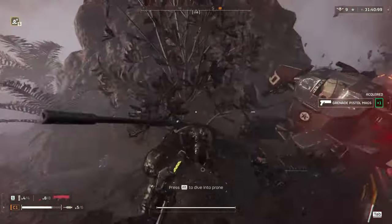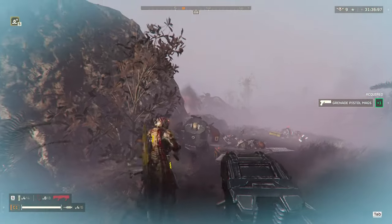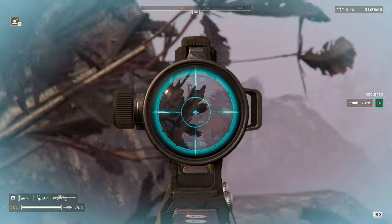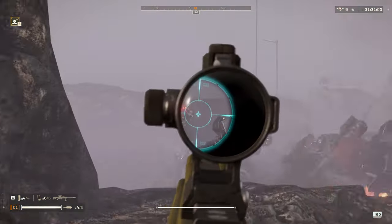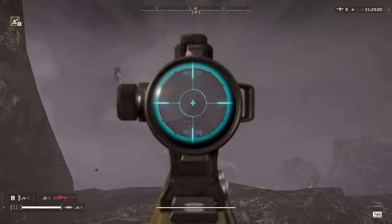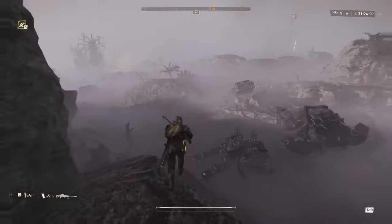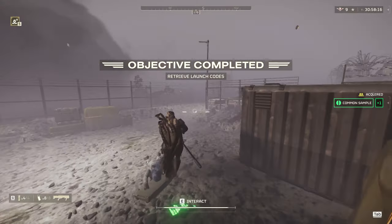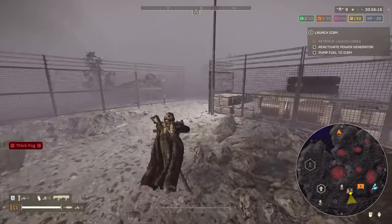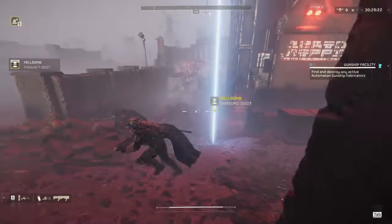There's a Rocket Devastator and a hulk — I kill the Rocket Devastator with the Punisher Plasma and snap the hulk's eye out with the AMR since he decided to just stand there waiting for me to pop my head out. That was three patrols, two hulks, and a bot drop — a lot of enemies — but I was able to deal with it by using hard cover to funnel them into a choke point, the choke point being either side of that rock I was hiding behind.